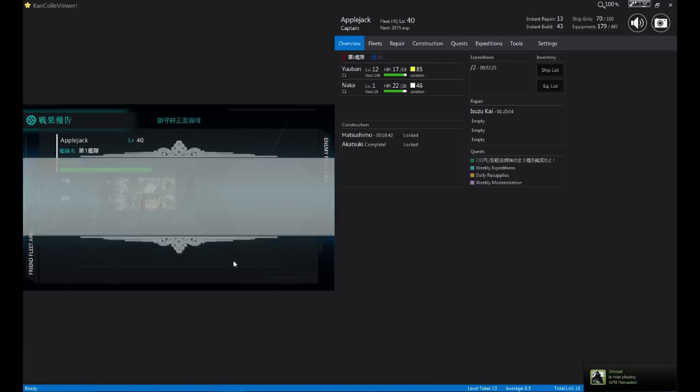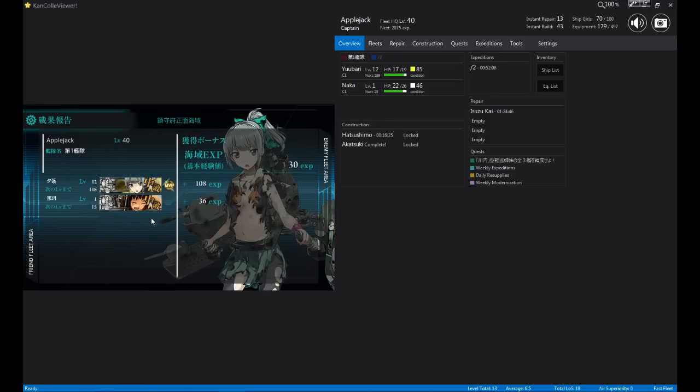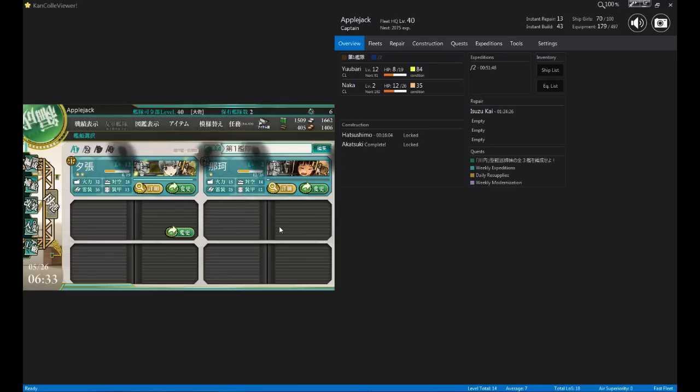So you'll notice that this time both my ships were medium damaged. The way you tell is: orange is medium, red is critical obviously, and yellow is just light. You don't ever want to go to battle with ships that are critically damaged. But if both my ships are medium damaged, I think I'm just going to want to retreat. And I'm going to retreat when it gives me an option — and it didn't give me a ship this time, which is kind of unlucky. So yeah, now you know about the damage system.